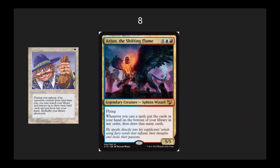Number 8, I've got Jori En, the Shifting Flame. A very casual card, but whenever you cast a spell, you put the cards in your hand on the bottom of your library in any order, then draw that many cards. If you can combine this with something like Land Tax that is giving you a bunch of extra lands into your hand and turn those into real cards, this is going to be a powerhouse. I look forward to playing this in an Izzet deck or even a Jeskai deck.